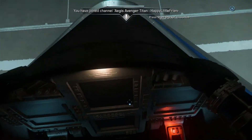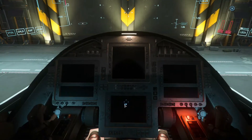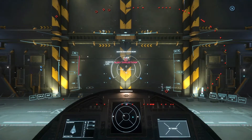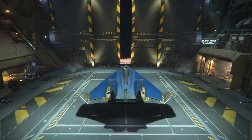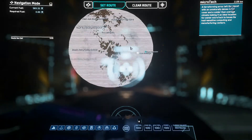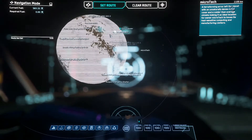What else did I learn? I learned that the mission marker — this rhomboid marker here — is going to disappear in about 5,000 meters from the actual target. So keep your ship pointed to where you want to go, to the cave, because if you lose that there's no coming back. And there is no marker for the missing person, so you've got to pretty much find it yourself.